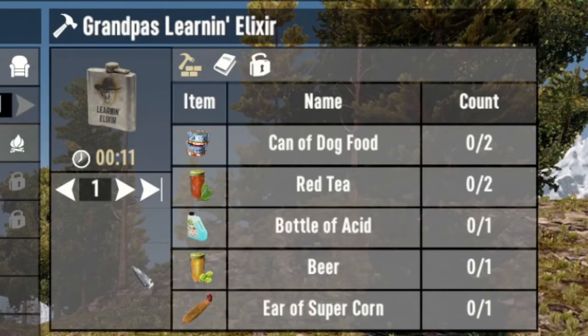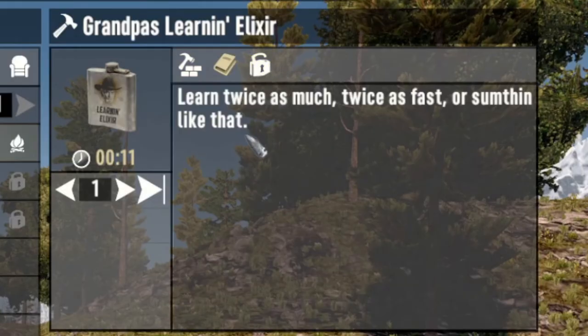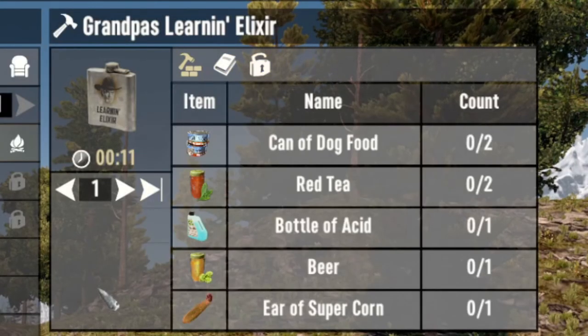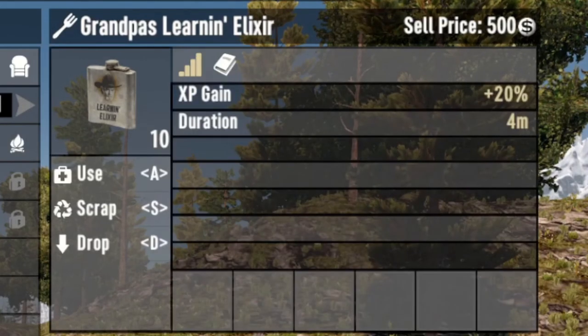The Learning Elixir is costly to make as it requires both Super Corn and Acid, which are not always easy to find — especially Acid in Alpha 20. If you see this in the traders' inventory or find it while looting, always save it for a special occasion: namely, the Blood Moon Horde or when trying one of these fast XP methods.